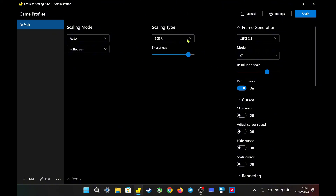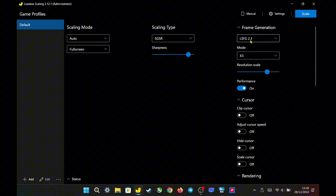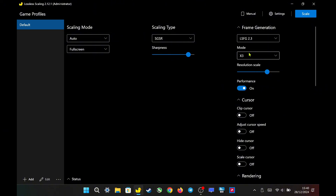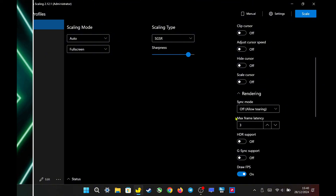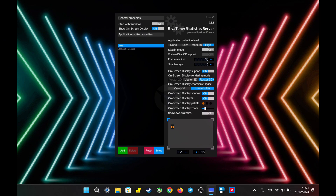Here are my settings for today. For scaling type, I set it to Snapdragon Game Super Resolution with sharpness at 9. For frame generation, I use LSFG 2.3 and will test both X2 and X3 modes. For resolution scaling, I set it to 80% and enabled performance mode. Sync mode is set to off to allow tearing, and max frame latency is set to 3. I also used RivaTuner to cap FPS based on the game's actual performance.